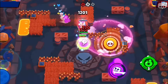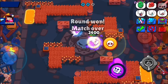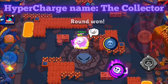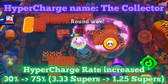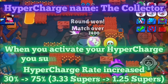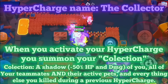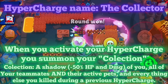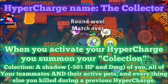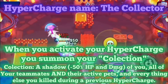Next we have what I would say is one of the weirdest concepts I have brought to this channel. Colette's new hypercharge would be so different that I would change its name to 'The Collector.' The hypercharge rate would be increased from 30% to 75%. When you activate the hypercharge, you would summon a shadow or ego from every enemy you have collected in a 5-tile radius.